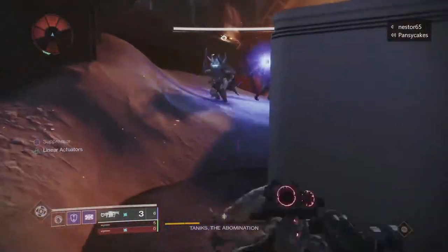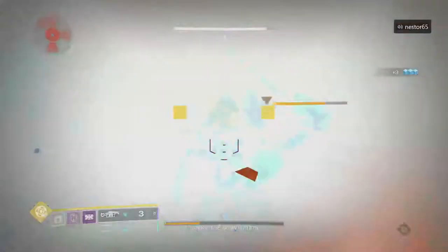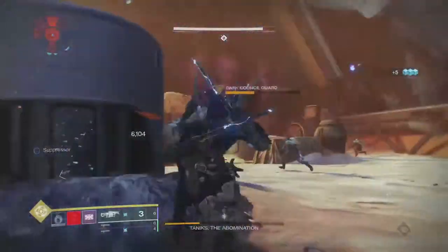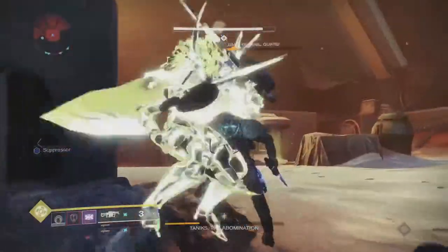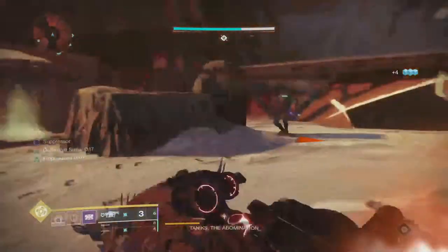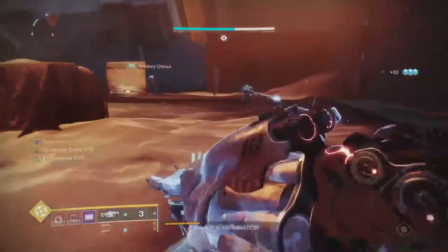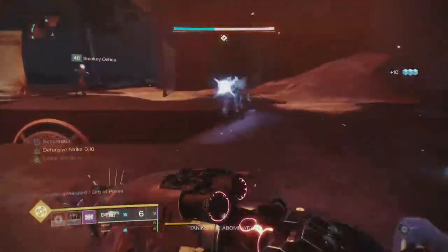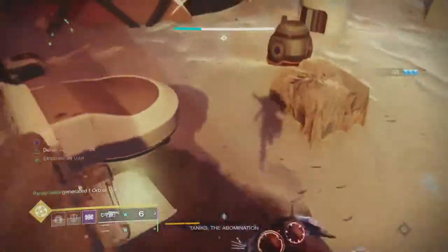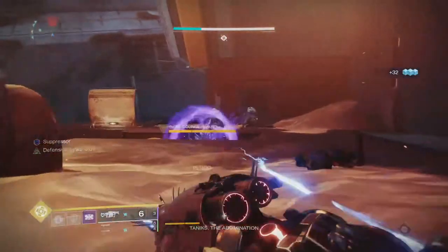For your energy slot, you really want to have First In, Last Out. It is an arc shotgun, which plays really well for Hunters. You want rolls with Auto Loading Holster and Vorpal Rounds. For both First In Last Out and Heritage, you would ideally have Assault Mag because you will shoot your rounds off faster. That's really what you need for the kinetic and energy slug shotgun, but if you don't have those exact rolls, Heritage and First In Last Out in general will be fine.